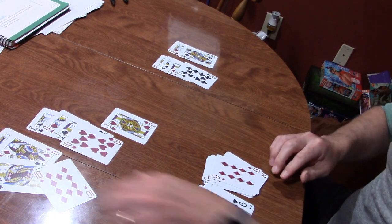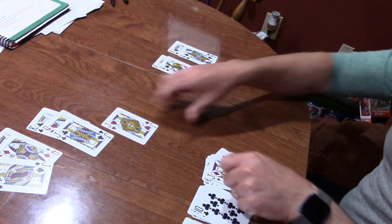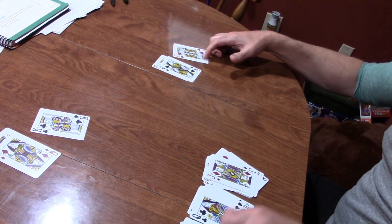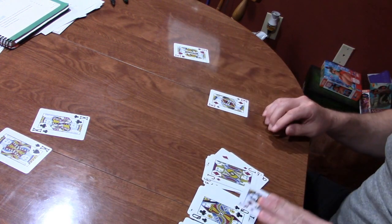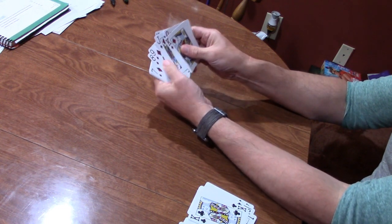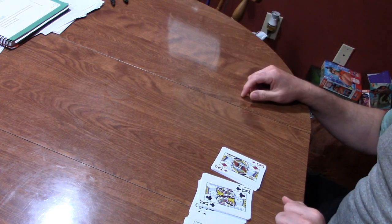Now I just go through: ten of spades, ten of diamonds, ten of hearts, ten of clubs, then the jacks and the queens. We have successfully built all four foundations using the cards in the different piles, going from ace all the way to king for each suit. If I look at one of these foundation piles, I have king, queen, jack, ten, nine, eight, seven, six, five, four, three, two, ace of diamonds — all on one foundation. With all four foundations completed, we have been successful in our game of solitaire.